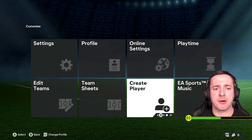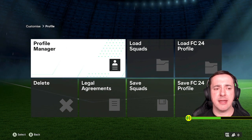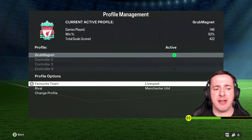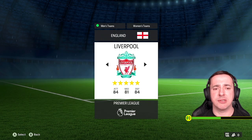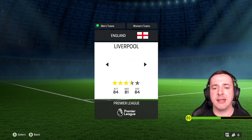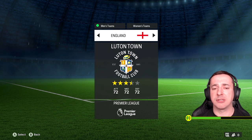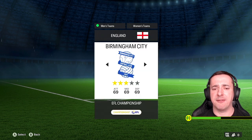Select that and you want to find your profile. Jump into that, have a little look at your profile manager, and it's here where you have your favorite team. All you need to do is pick the team that you want to control in the practice arena. If you select it, you can choose a different team.